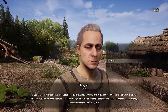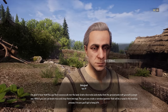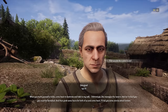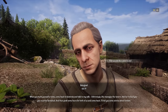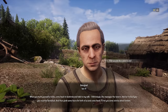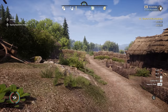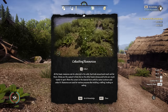You can find resources all over the land — grab a few rocks and sticks from the ground and craft yourself a simple axe. With that you can cut down trees and chop them into logs, then create a wooden hammer crucial for building. Build yourself a home, then come back and talk to my wife at the tavern — she'll feed you. Then grab some beers for both of us and come back, I'll tell you stories about Lordan.